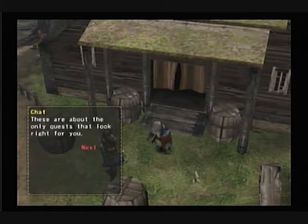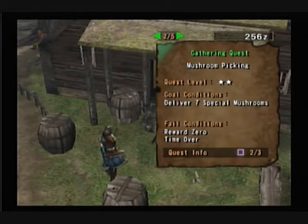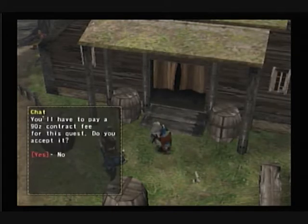So that's the only request you can do right now. Picking mushrooms — I've been doing that for a while. So there were seven special mushrooms. Request: Loving Citizen — I want to send some special mushrooms for my brother in town, but there are too many monsters. Please bring seven mushrooms to me. You'll have to pay 90 for the contract fee. Fine.